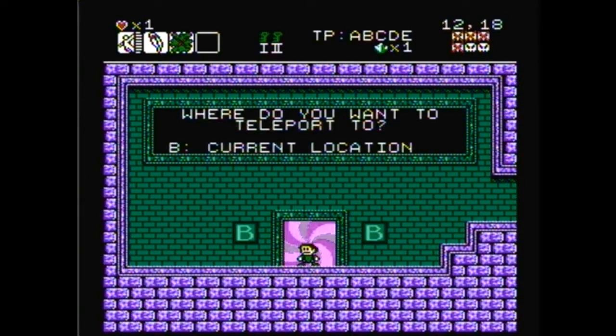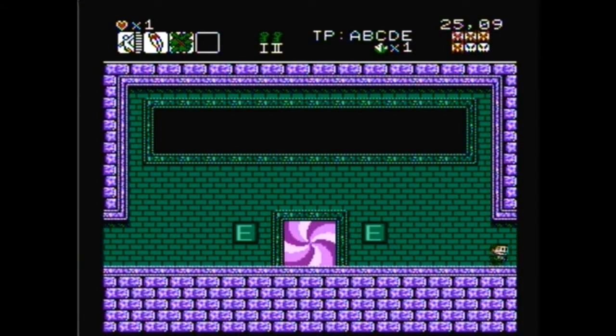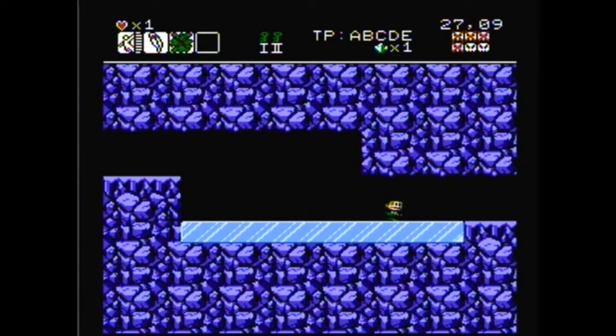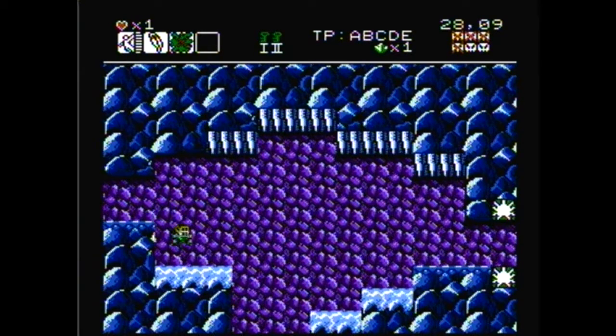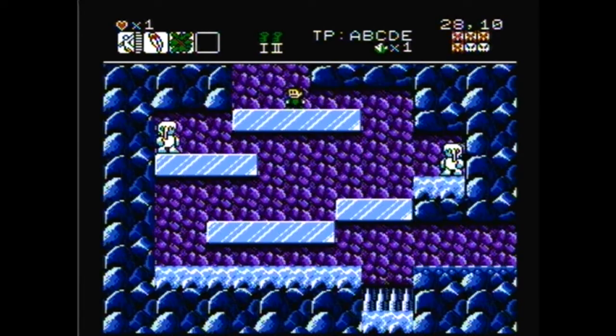Now we want to go back to the upper ice caves so that we can go in here. Here's our next area. And yes, we're really going to be dealing with ice physics now. Hooray! But on the bright side, we're heading to our fifth guardian.